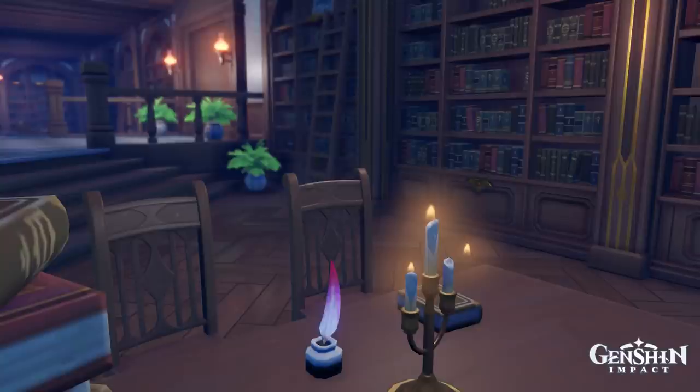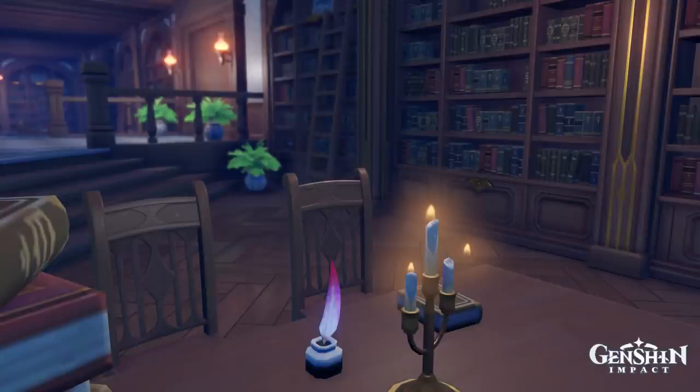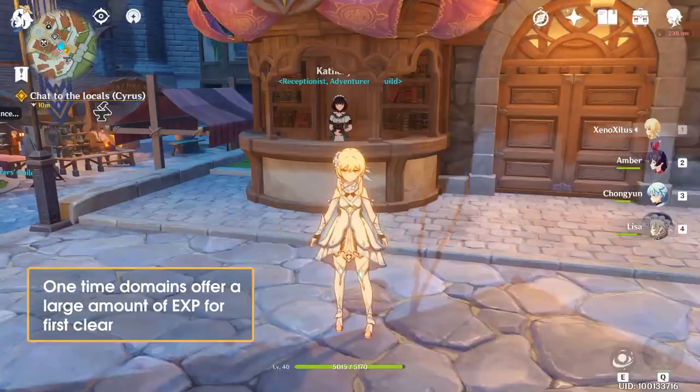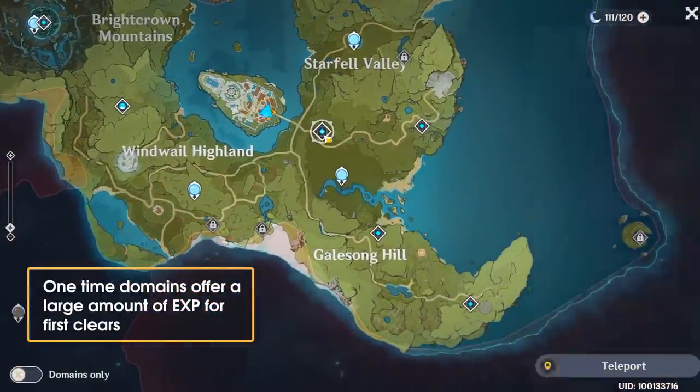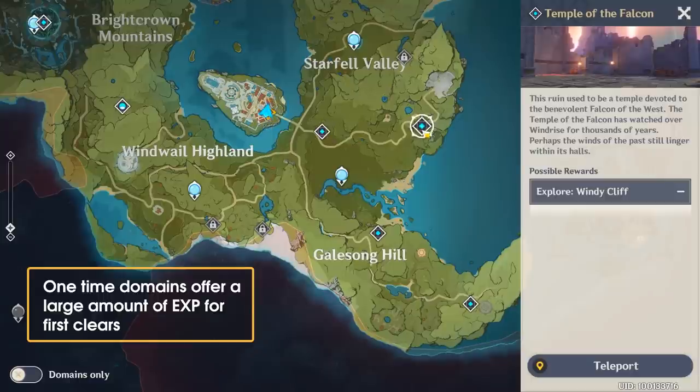When you get stuck, your next big chunk of Adventurer EXP can come from one-time domains. In Mondstadt, these are the Temples of the Wolf, Falcon and Lion, as well as the Eagle's Gate. These offer a big boost of Adventurer EXP the first time you clear them, so be sure to complete them as they are unlocked.